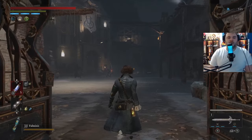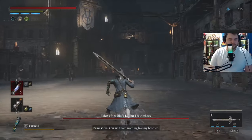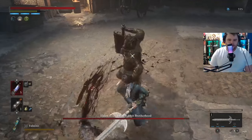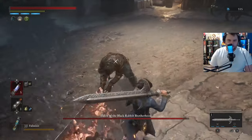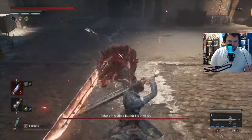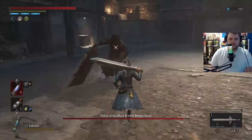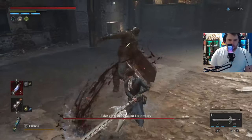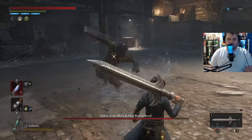So this guy's just going to come at you and start swinging out of the gate. We're just going to try to perfect guard. Perfect guard, attack. Perfect guard, perfect guard, perfect guard, and perfect guard. Beautiful. You can see his weapon glows red, which shows you that it's degrading.